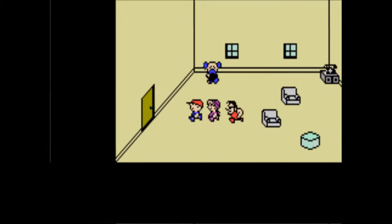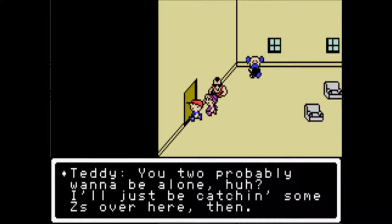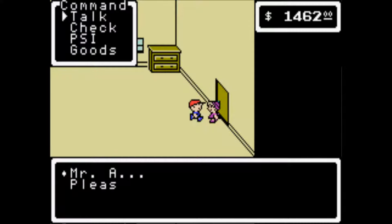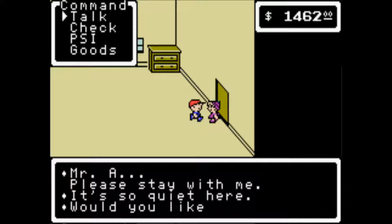Alright, now in order to trigger the next sequence we have to go here. 'You two probably want to be alone, huh? I'll just be catching some z's over here.' It's time to do a little bit of the funky funky. Oh, she won't let me leave. 'Mr. A, please stay with me.' Yeah, I'll stay with you. 'It's so quiet here. Would you like to dance?'